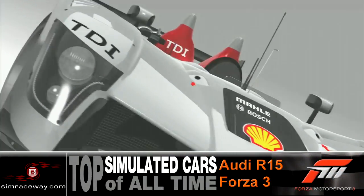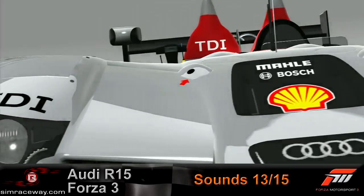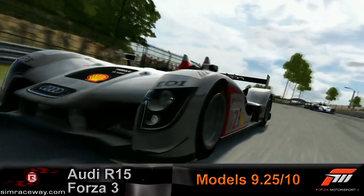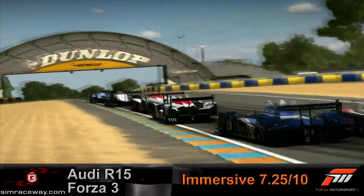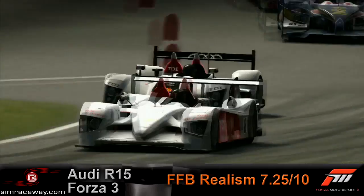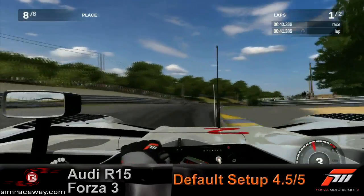Starting with the Audi R15 TDI by Forza 3 Turn 10. This is a Le Mans prototype — a Le Mans winning prototype now. This is the successor to the Audi R10, which I think is one of the winningest cars at Le Mans. In the 2009 Le Mans debut of the R15, it did not win — Peugeot won that race. But previously Audi had dominated.